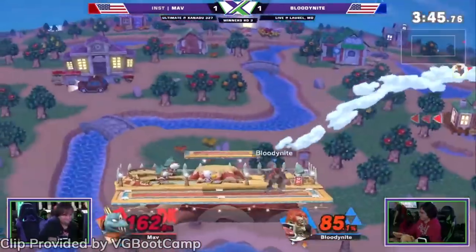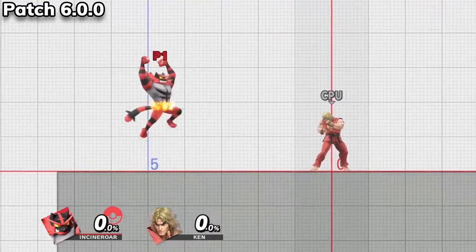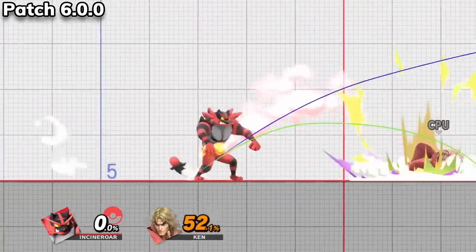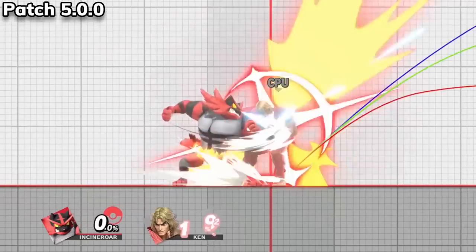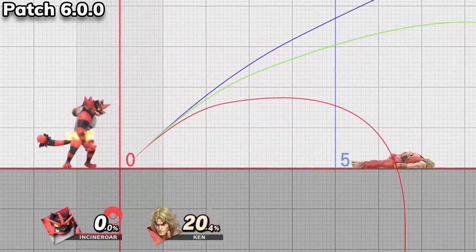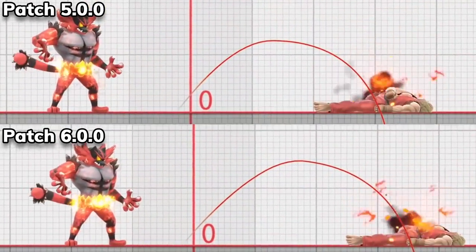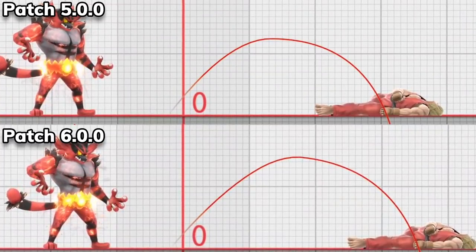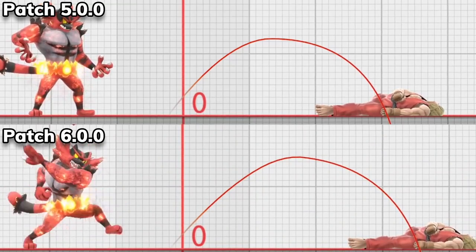The last character to get major buffs in patch 6.0 is Incineroar. The Pokemon's Jab 3 now does more damage and launches players further away. Incineroar's forward air's hitbox now stays out for longer, but the latter half of the move does less damage. Getting the meteor effect on down air is now much easier than in previous patches. Incineroar's neutral special now does more damage and has a larger range when the move initially comes out and stays out for longer. And finally, Revenge — the damage-reducing pose — is effective for longer, the flames after being hit knock enemies back further, and the character is able to act sooner both after a successful and unsuccessful use of the move.